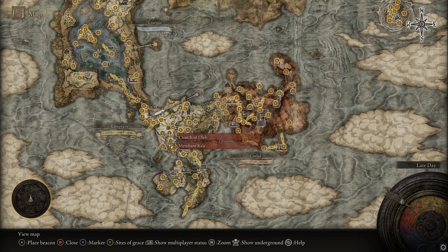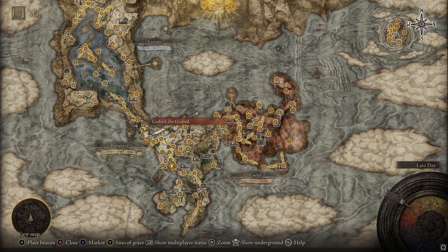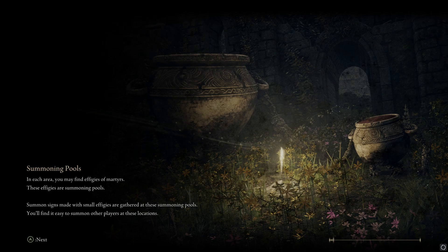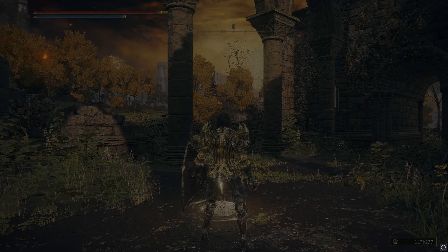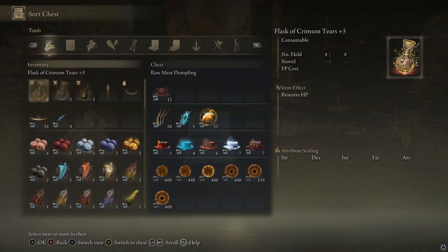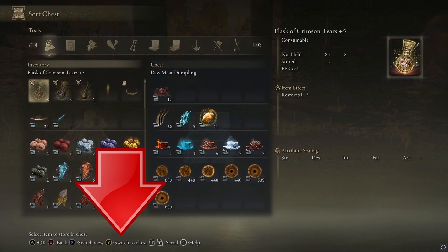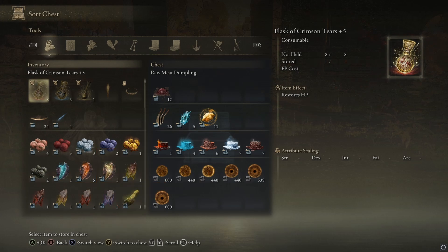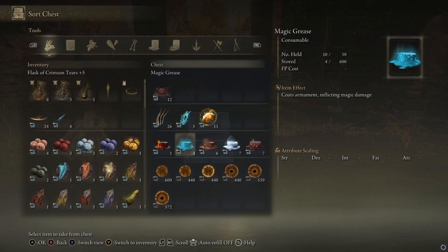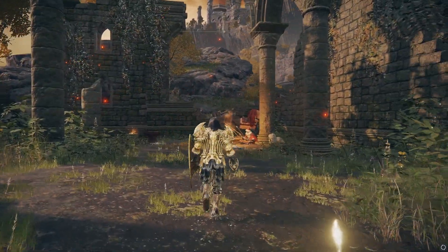Once you're done, you can just go to a merchant and sell them — that's the fastest way to get rid of them. One thing I should mention: when you use all your carried runes, they don't auto-refresh from storage. You have to manually go to your storage chest. At a Grace, there's a button to switch to chest — Y on Xbox, probably triangle on PlayStation. You'll move the runes back over manually. Other items like greases and crafting mats automatically pull from storage when you rest at a Grace, but not these runes, so keep that in mind.